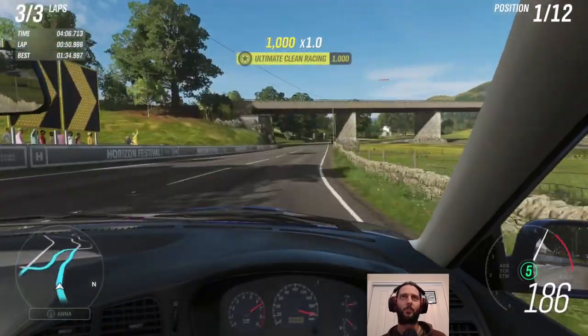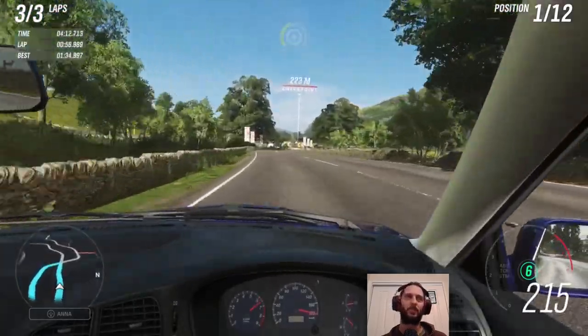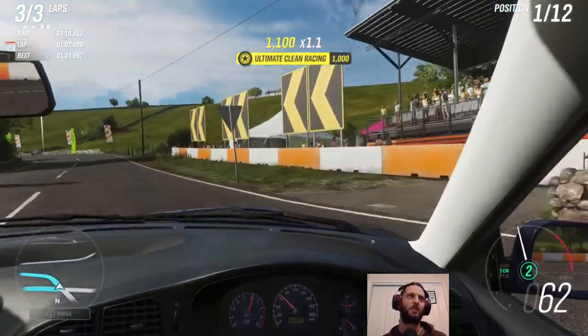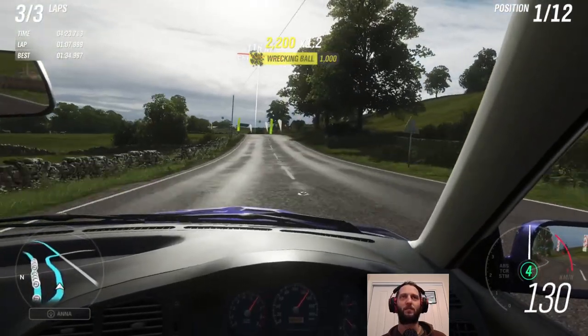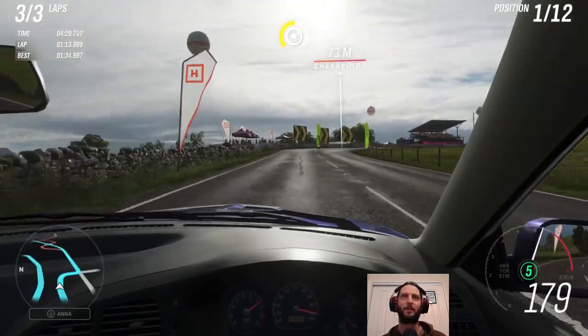Racking up those ultimate clean racing skills yet again, and once again getting a bit disappointed that they don't cascade. You can never really link anything on to an ultimate clean racing skill — sometimes you get a speed skill, but if you're racing cleanly you're generally not getting drifts or wreckage or anything like that. So how am I supposed to keep that going? It really needs to tick up more frequently.